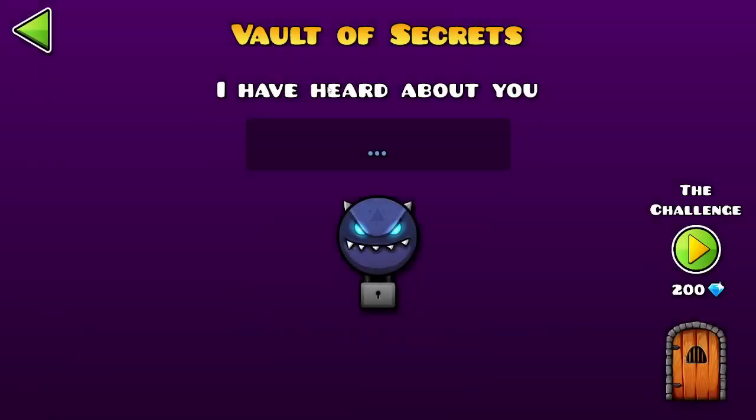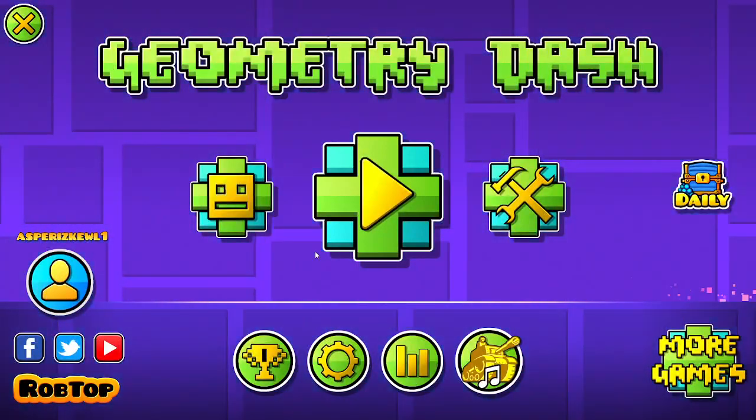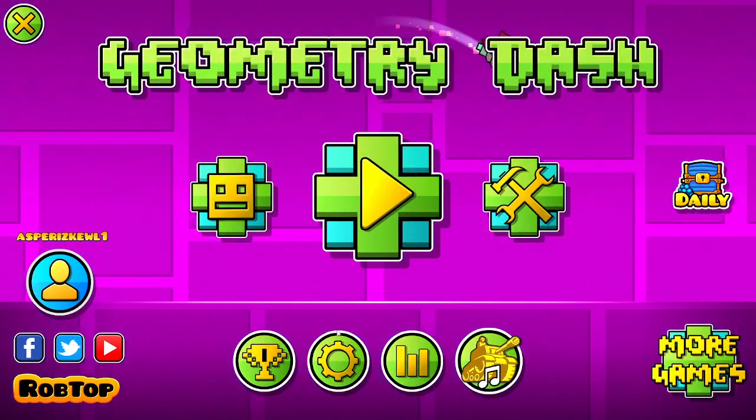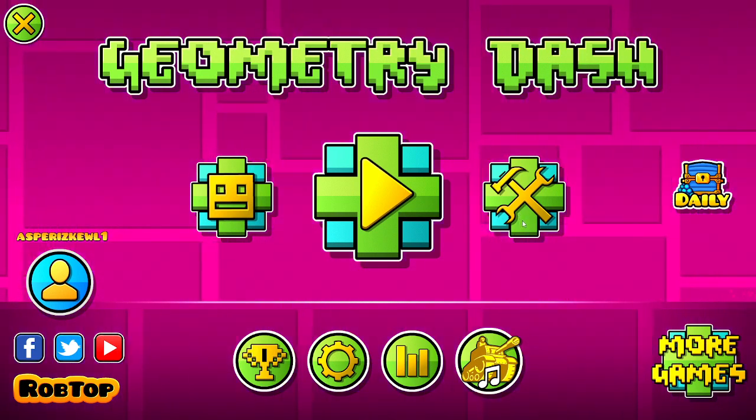That's the tutorial on how to get to the Vault of Secrets. What the Vault of Secrets does is let you put in codes, click them, and then you get some icons. And that's how you get to the Vault of Secrets.